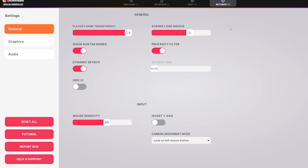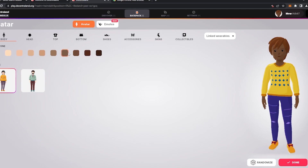Make sure to lower your scenes load radius to 2. This will ease the strain on your hardware from having to load more than needed. I will provide a link to a video on how to improve your performance on Decentraland in the description. If you press I on your keyboard, this will take you to your backpack where you can change your outfits.